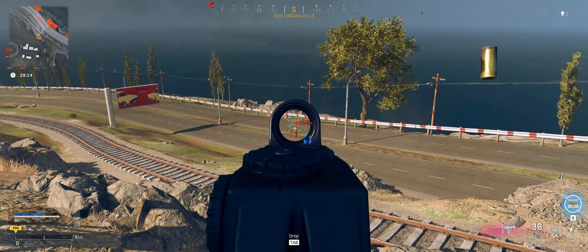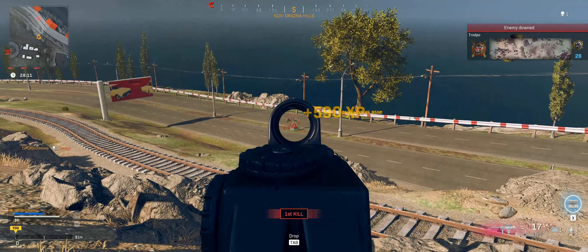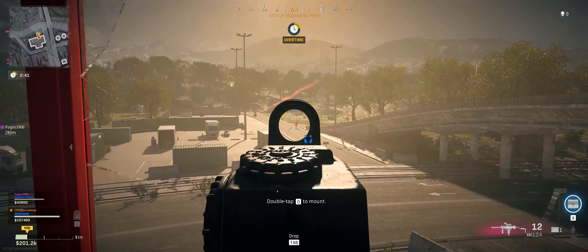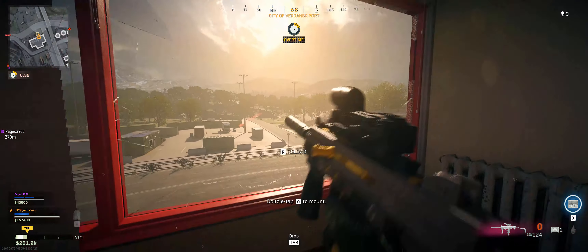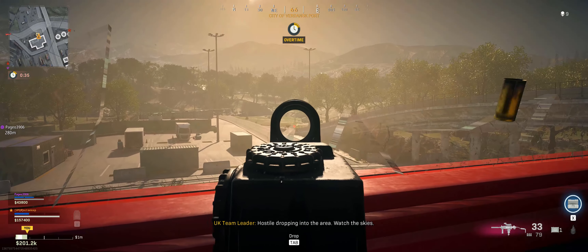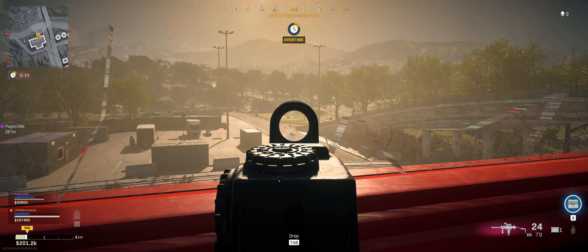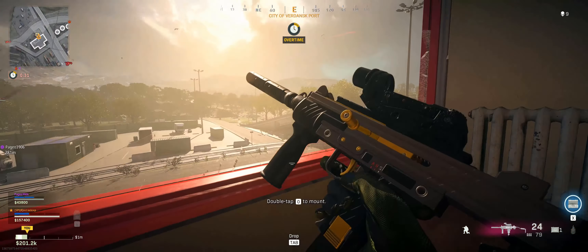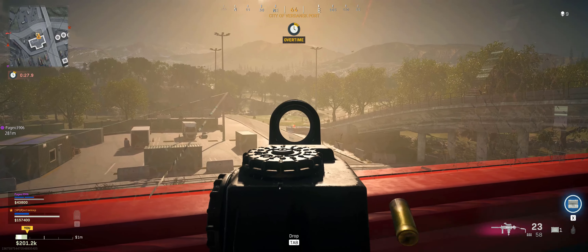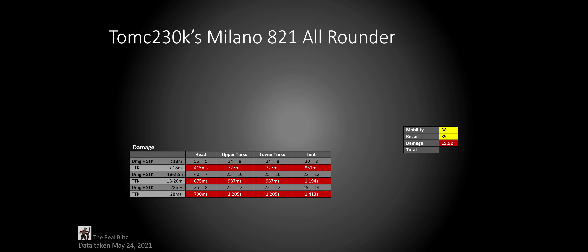On the third damage range, after 28 meters, it requires over a second — and almost a second and a half if you hit any limb shots — to down someone. You cannot miss and need as many headshots as possible. Remember, this starts at 28 meters, where most weapons, especially long-range assault rifles, are still in their first damage range with a TTK literally half of this. Because of its low performance, it gets a total damage score of 19.92.